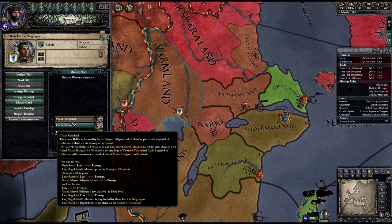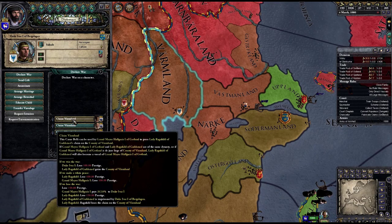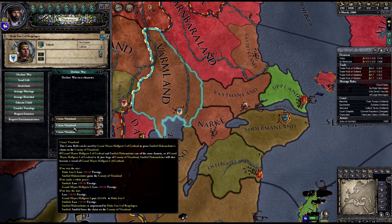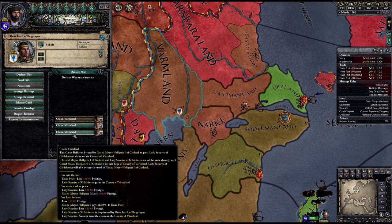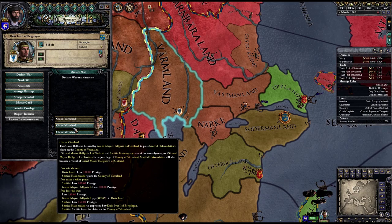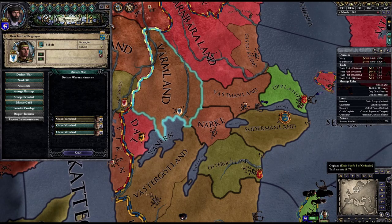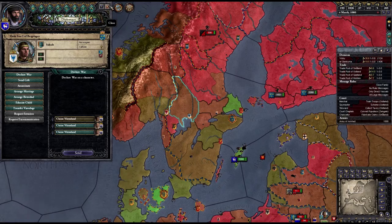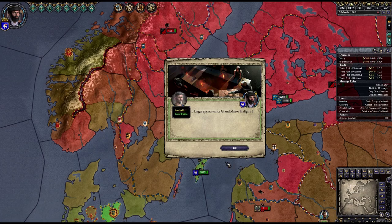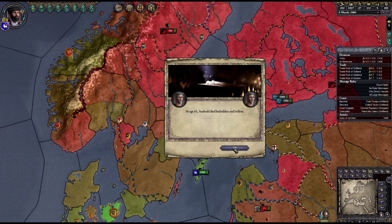If we win, he loses 100 prestige and I get the county. I can press for other claims.